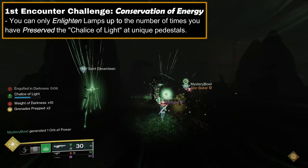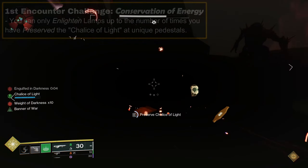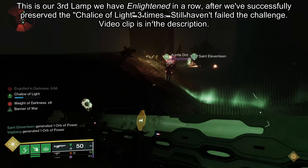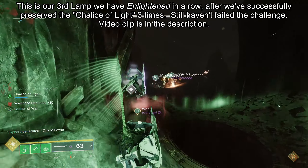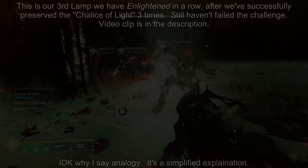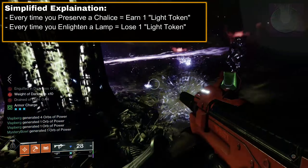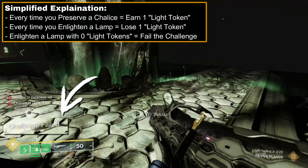That means if you are fast enough, you could just only preserve the chalice, never enlighten a lamp, and complete the challenge. Another feasible example: you preserve the chalice three times in a row, but then something happens and you need to slow down and enlighten lamps — you can enlighten three lamps in a row and still complete the challenge. To simplify: every time you preserve a chalice, you get a light token. Every time you enlighten a lamp, you lose a light token. If you enlighten a lamp while you have no light tokens, you fail the challenge.